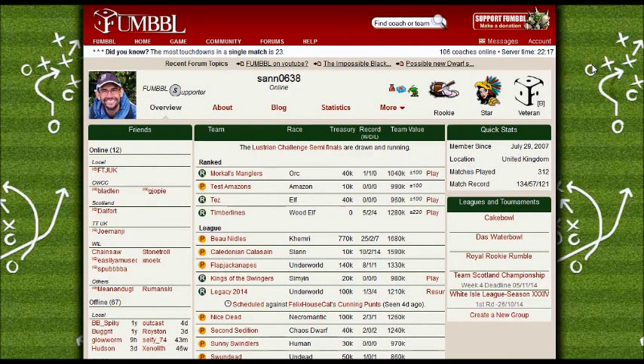Today we're going to look at how to get a game in Ranked on Fumbbl. The difference between Ranked and Blackbox is that in Ranked you can choose which race you play. You can also choose what kind of player you play as, in that you can see what coach is challenging you, what race they're using, what TV, and so on.